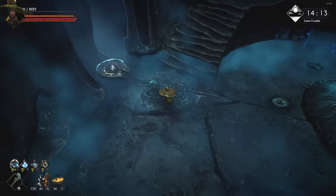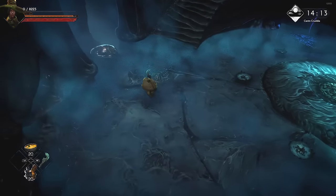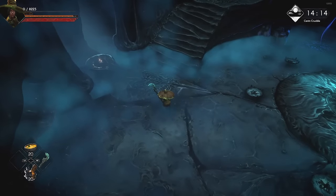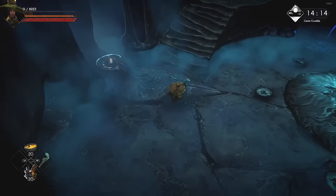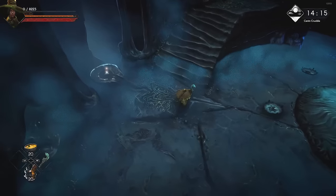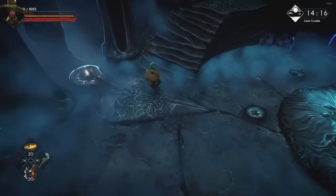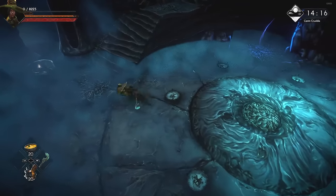Hello guys, Roby here. Today I'll be showcasing a mage build using a staff in No Rest for the Wicked. One of the cool things about this build, similar to the archery build I posted a while ago, is that it uses focus, thereby freeing your stamina resource for dodges and other actions.